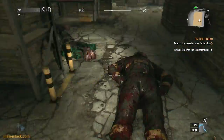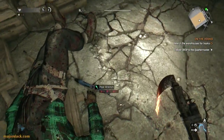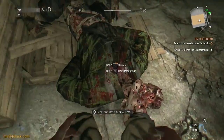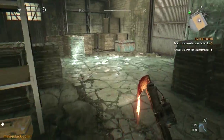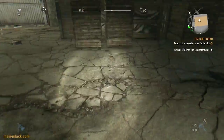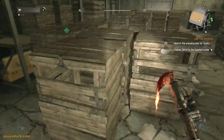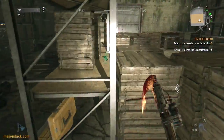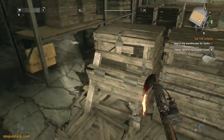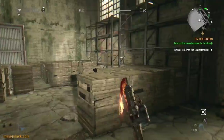Okay, here's your rebar. The reason we're here is we have to find some hooks — the hooks are in the crates. Just look for any crate that has something in it and kick them open. There's one right there — you can see the blue thing right there. And mission complete!